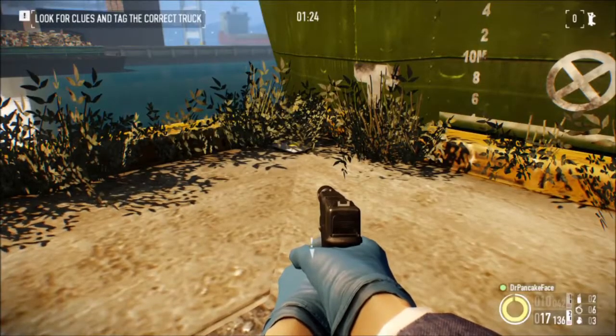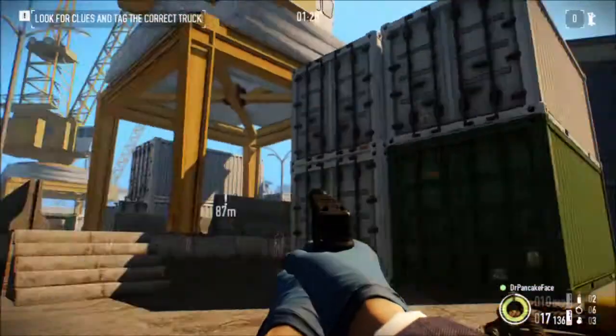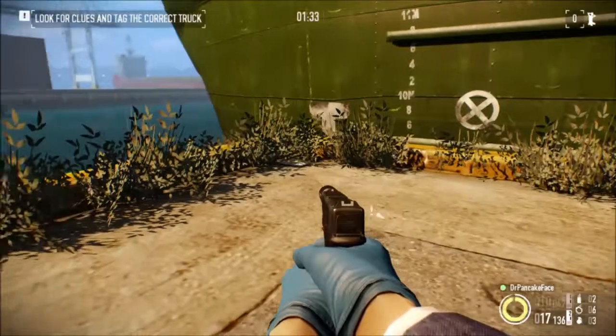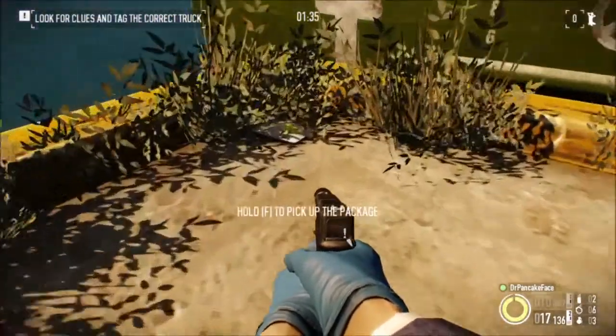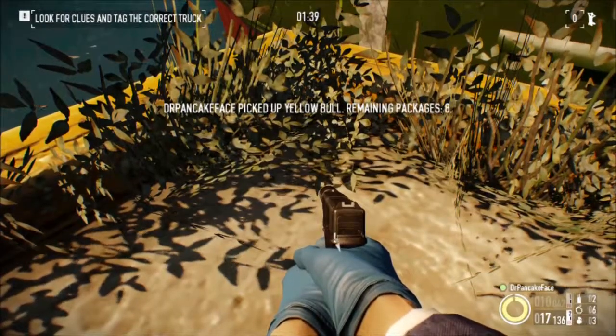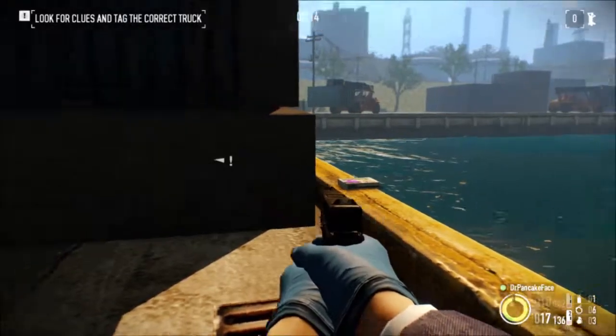For package number three, we are just before the first building that you go into as soon as you spawn. If you just follow the edge of the dock all the way to the corner, right here in these bushes is package number three.